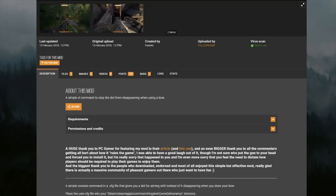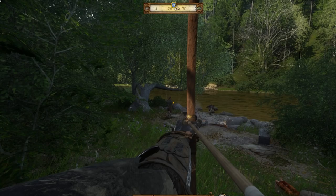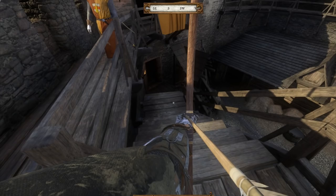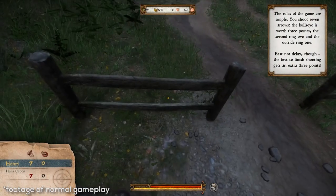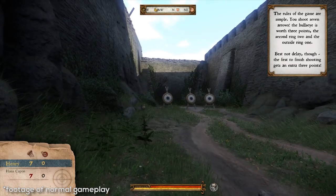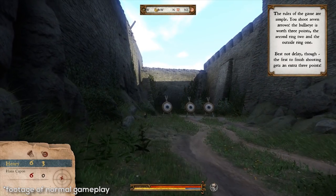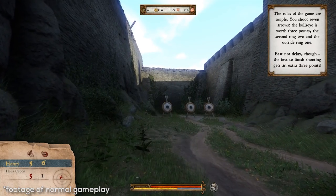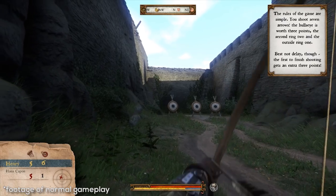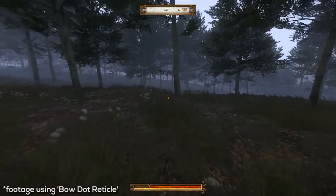Next up in the top three popular Kingdom Come mods is the Bow Reticle mod — basically putting a dot in the middle of your screen to make aiming about a billion times easier with a bow. So if you're really struggling with archery, then sure, this is a valid option. But there's a better alternative that keeps your immersion safe and sound. If you slap on that reticle mod, what's going to happen is the same awkward archery — only now you can see where the middle of the screen is more accurately. The arrows simply fly so slowly in Kingdom Come, it's a bit strange.